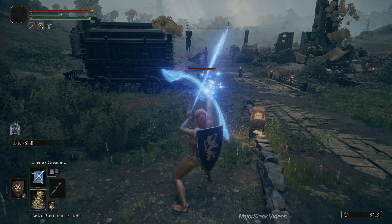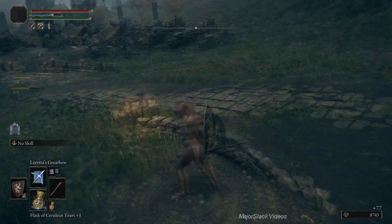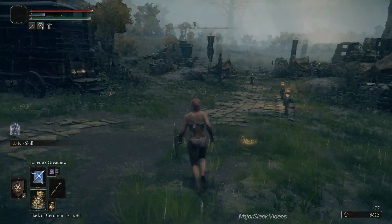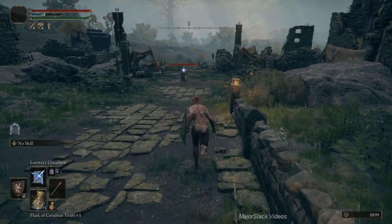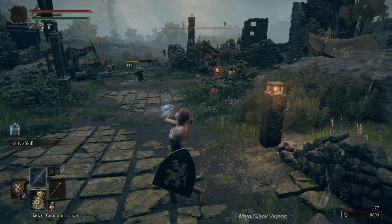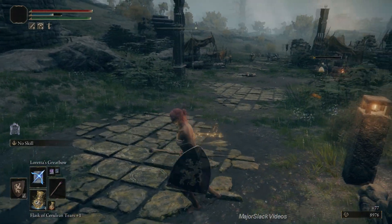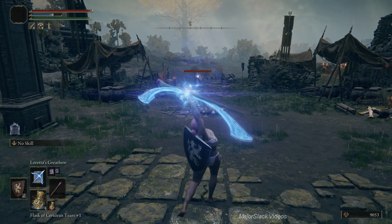Let's get down to business. I assume everybody's seen my 90-minute spell source build video - I'll put a link in the video description and in a pinned comment. We are going to take that build into overdrive by getting Loretta's Great Bow. This is Loretta's Great Bow you're seeing me use right now. It's immensely powerful with a fantastic range. The only drawback is it has a bit of a slow cast time, but it's immensely useful and can do some downright embarrassing things to the game.